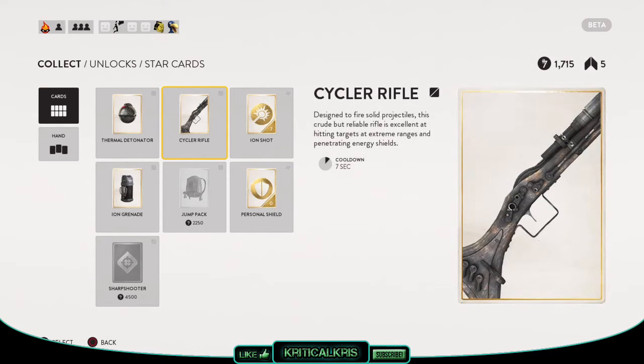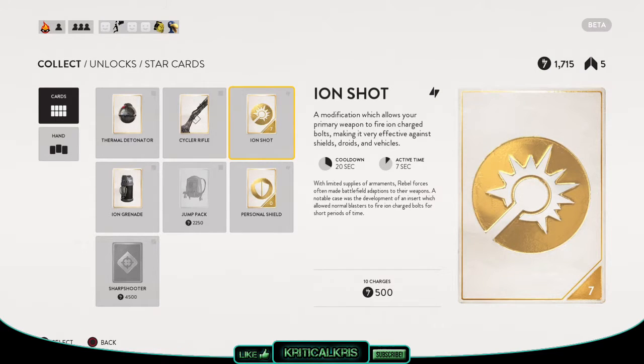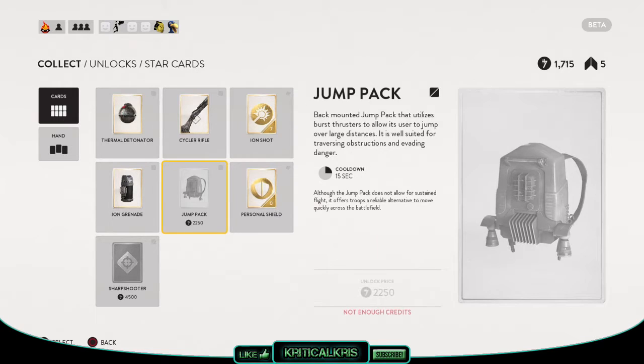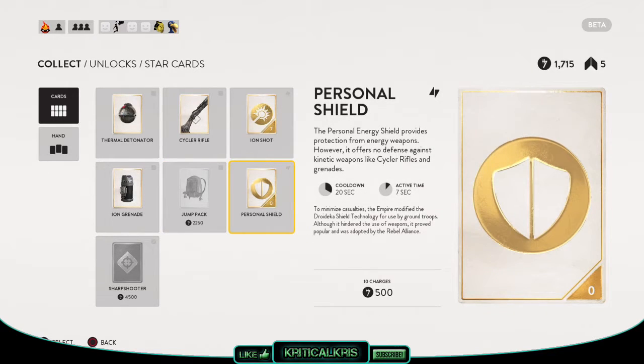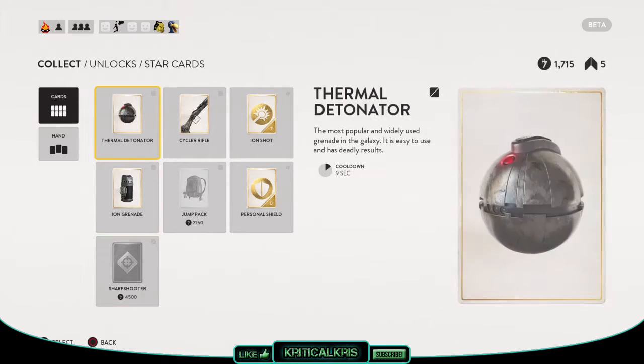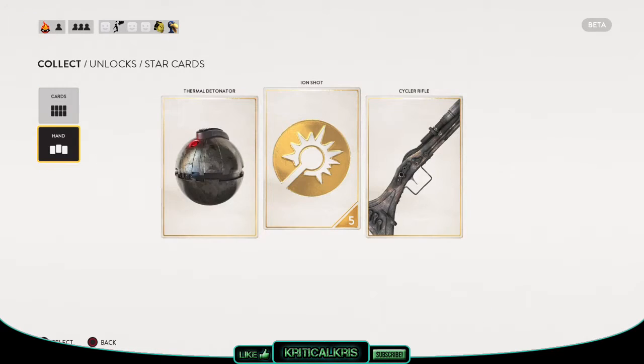To get cards and traits, you'll first need to level up your overall rank. Certain ranks unlock certain cards, similar to how you'd unlock stuff in other games. Once you've managed to reach the required rank, you'll then have to buy the cards with your in-game Star Wars money, and then you'll be able to equip the card or trait onto your loadout.